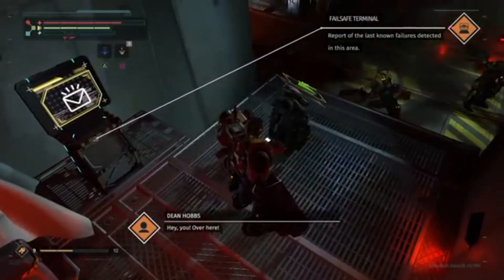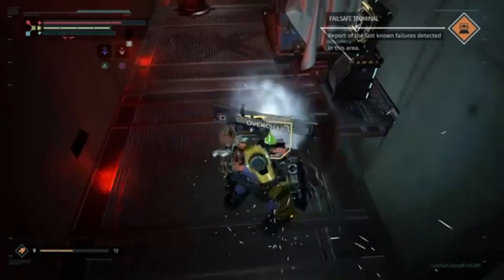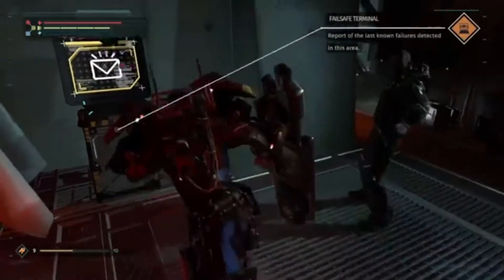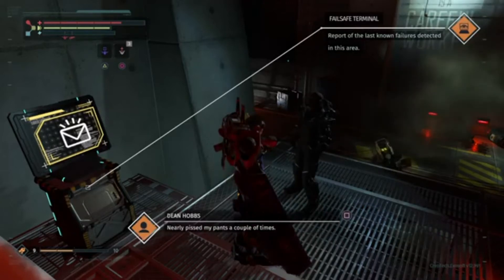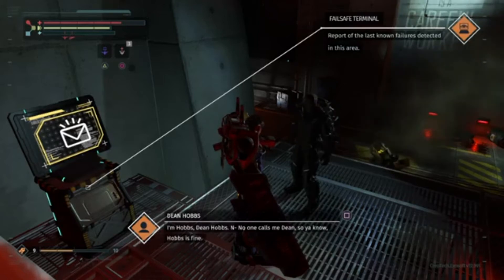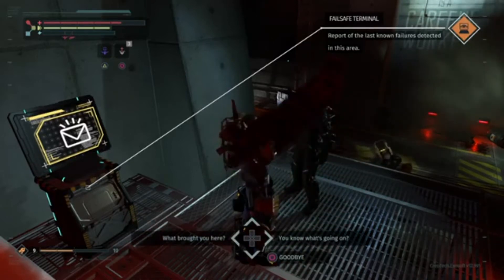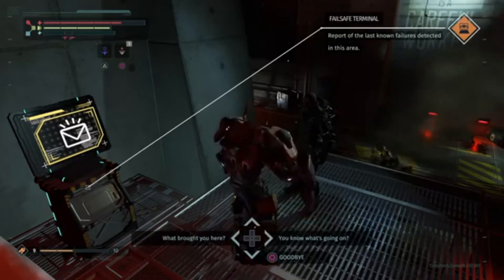Hey you over here — please, my rig's out of juice, I'm a statue, can't move a thing. Can you power it up? Jump start me! I think I heard him — are you all right buddy? Oh damn, thank you. Been sitting here so long my ass is numb. Can't count how many times I've had to play dead — nearly pissed my pants a couple of times. I'm Hobbs, Dean Hobbs — no one calls me Dean, so Hobbs is fine.